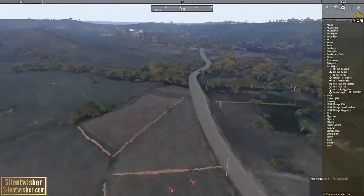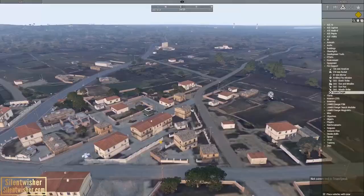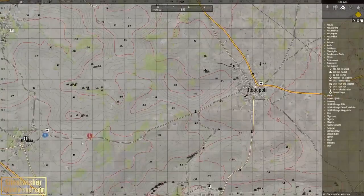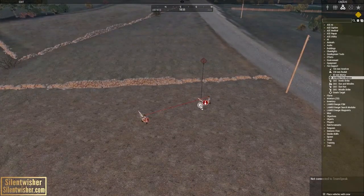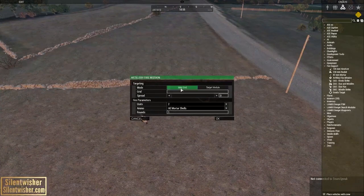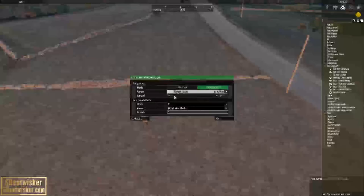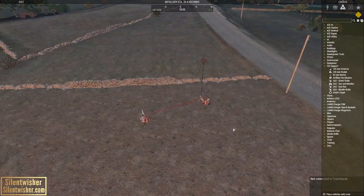What we're going to do is create a target for them to shoot at — we're going to have them shoot at this town. Target alpha. We're going to go back to the artillery units and select the artillery fire mission. You can put a map grade in or a target module — in this case, target alpha. We're going to set the spread to 162. How many units are involved in this fire mission, what kind, and how many rounds? We're going to do three each.